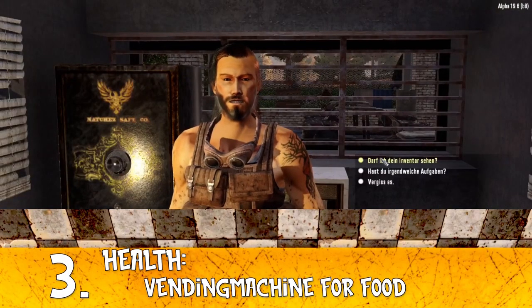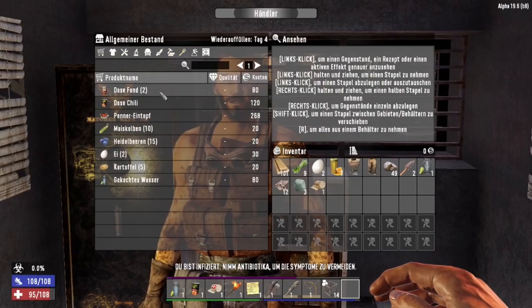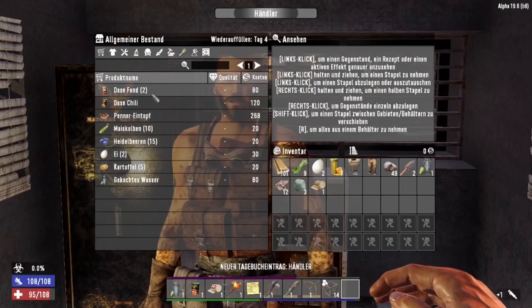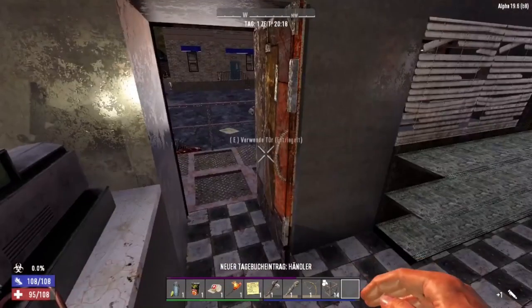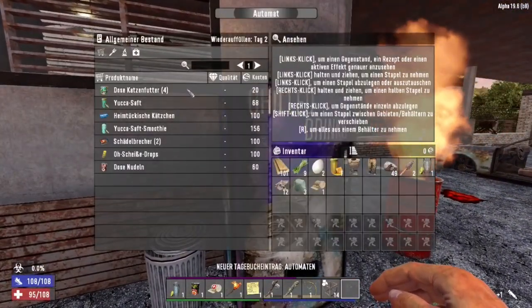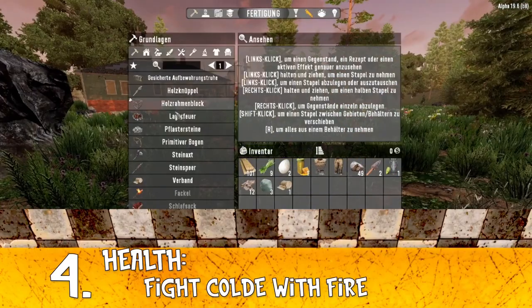Tip number 3: the vending machine. Don't buy your first food from the trader. Look around — outside from the trader you can find vending machines with much better prices. The same food can cost 2 or 3 times more at the trader. So don't waste your money there.